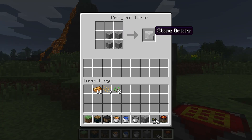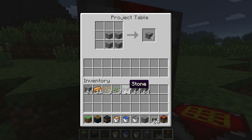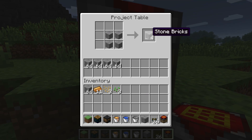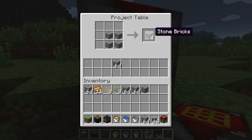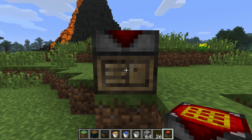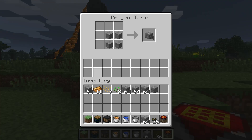I want some stone bricks, but I want a lot more of them than this, and I want to get as many as I can as fast as I can. So I'm going to grab a few stacks, put them in this project table, and all I have to do is shift-click — there's 64. Shift-click again: another 64, another 64, another 64.